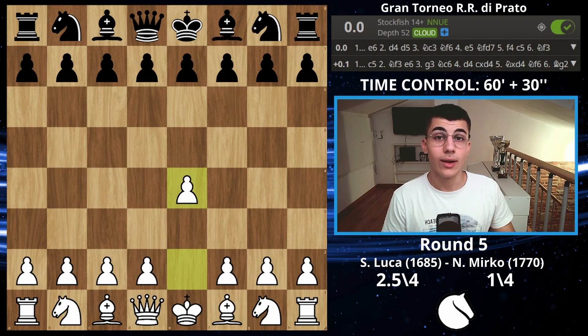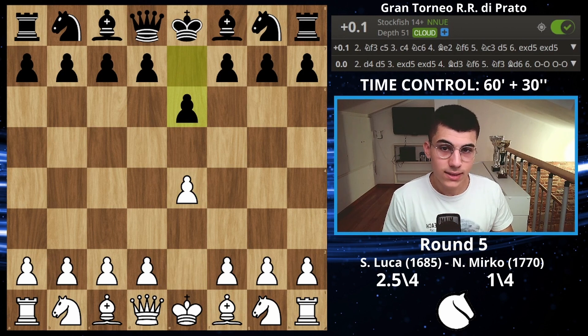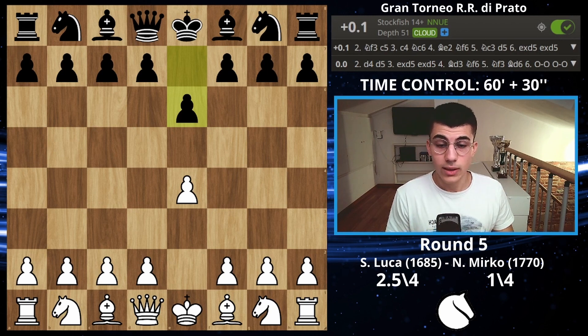I played e4 and my opponent replied with e6. I had already played against him before and won as white. He played the French, so I know for a fact he's a French player, but from my last experience he doesn't know a lot of theory — I can say that because I've played the French a thousand times.